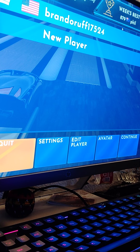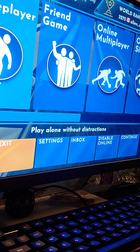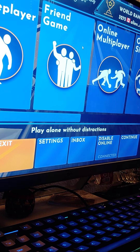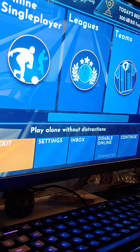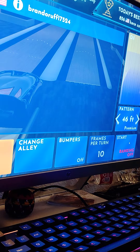So you start in by picking your name. You can choose an avatar. So you can play single player, friend game, I don't have any friends, online multiplayer, online single player, or you can do leagues, team, or private alley. So we're going to just play single player today.